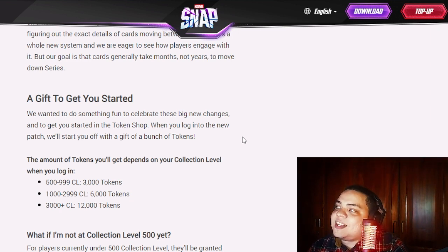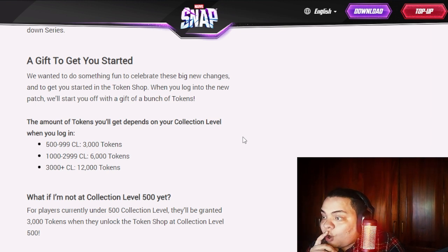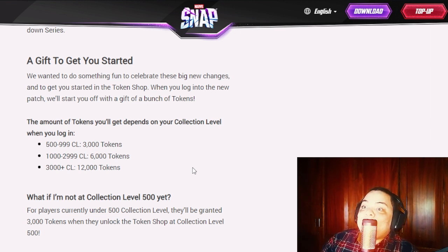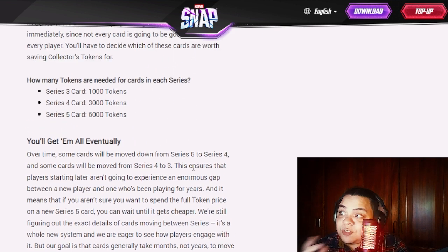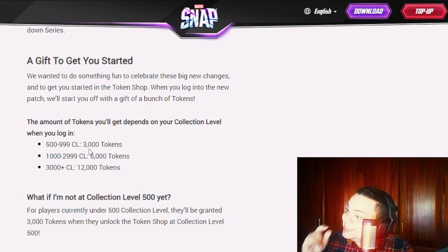As a gift to get started, when you log in to the new patch, you'll receive tokens based on your collection level. From collection level 500 to 999 you'll get 300 tokens. From 1,000 to 2,999 you get 6,000 tokens. From 3,000 and above you get 12,000 tokens. This is important — if you're at 900, try to push to 1,000 before the patch, because that means 3,000 extra tokens and the possibility of getting multiple Series 3 cards or even a Series 4 or 5 card.